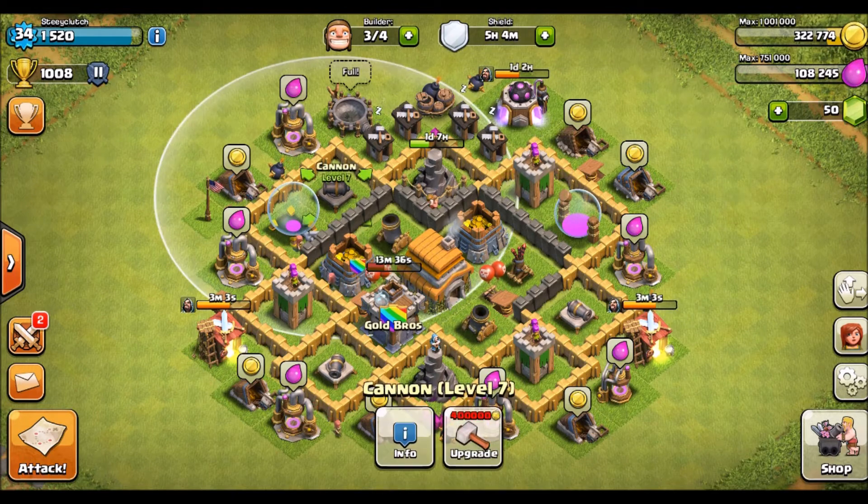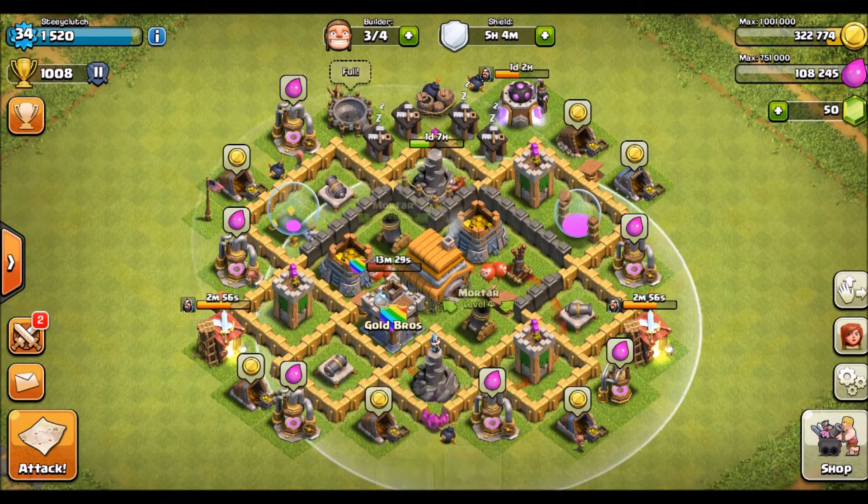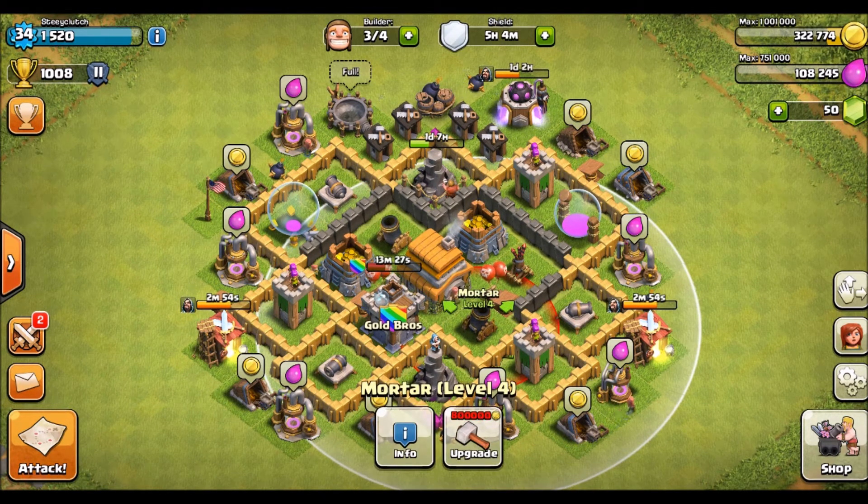You've got that cannon over there that protects all the loot. You've got the mortar that protects basically everything, but if they do get through, you've got the one right here backing it up so they can't take out your mortar.